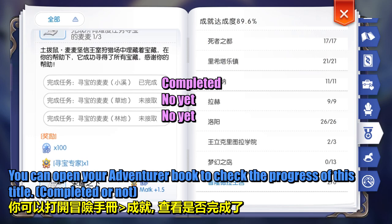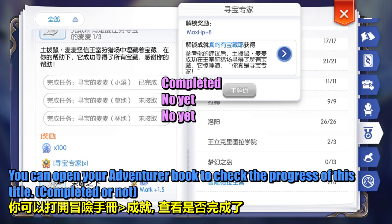You can open your adventure book to check the progress of this title — whether normal is completed or not.